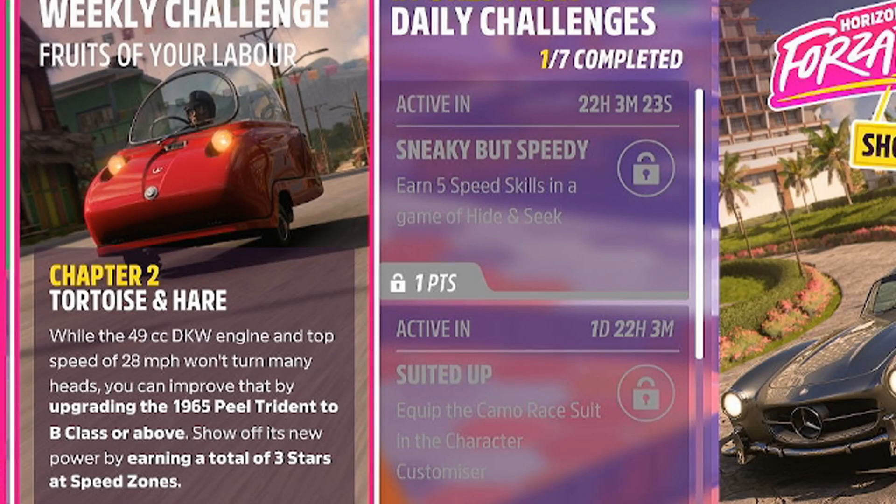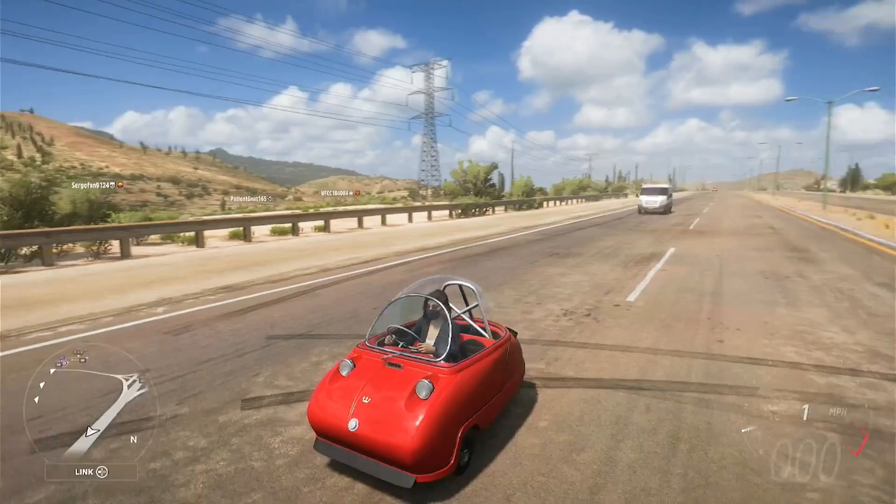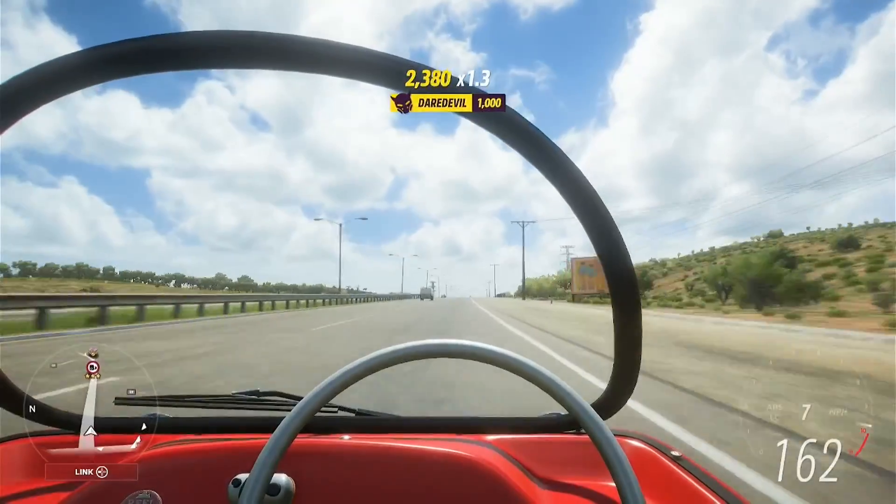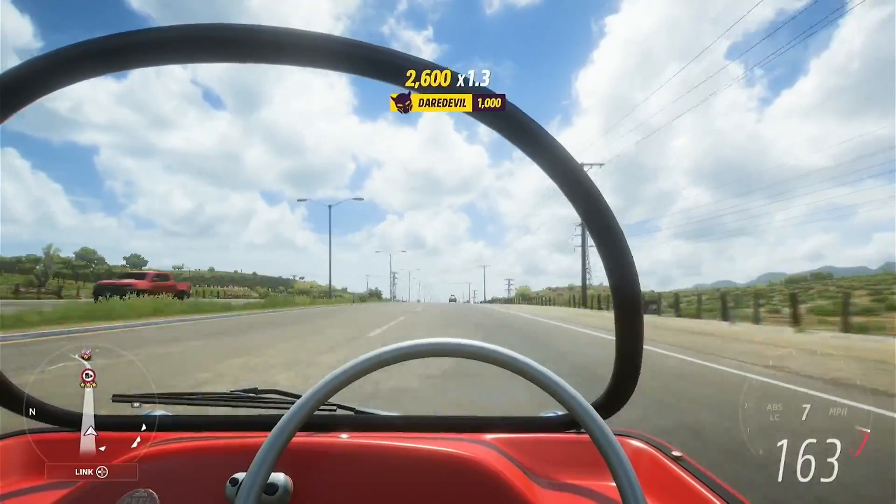Going to chapter number two: 'Tortoise and Hare.' We need to go ahead and earn a total of three stars at speed zones. This thing is ever so slightly built to be a drag car, so that shouldn't be a problem. Honestly, doing 160 in this thing in real life would be terrifying.